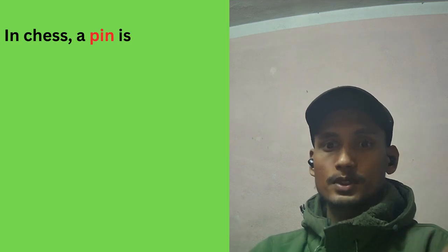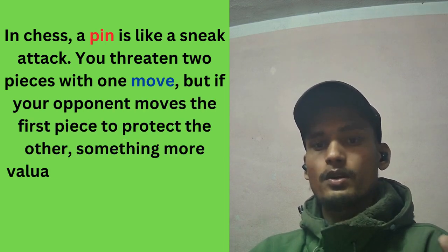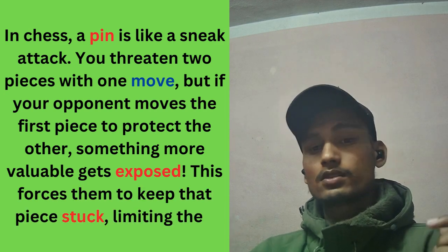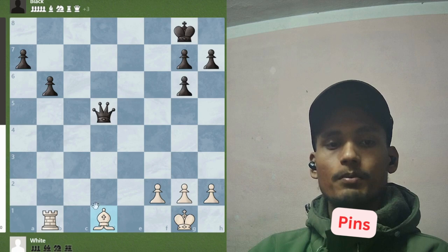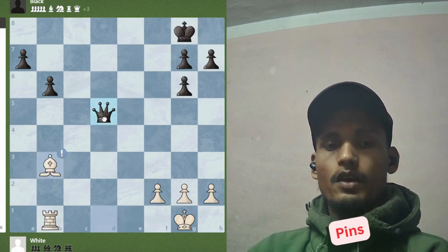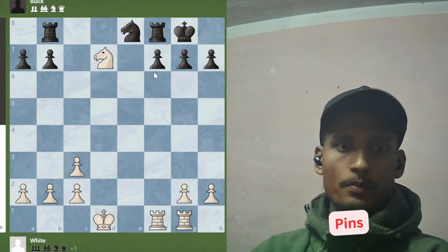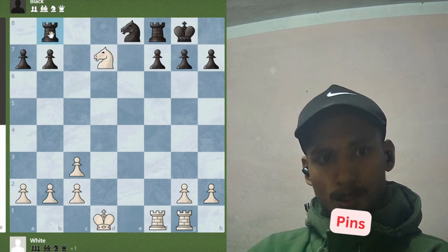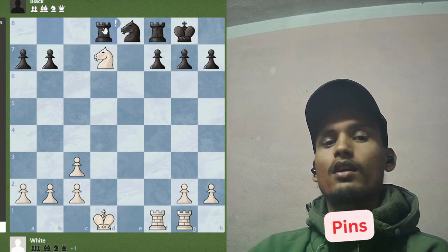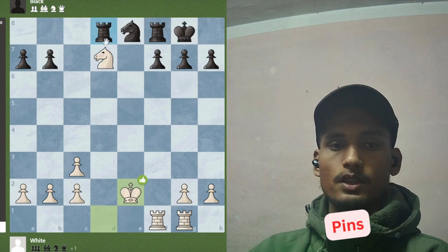Pin. In chess, a pin is like a sneak attack — you threaten two pieces with one move. If your opponent moves the first piece to protect the other, something more valuable gets exposed. This forces them to keep that piece stuck, limiting their moves. In this position, black's king and queen are on the same diagonal, so white can simply pin by moving his bishop to b3. Now black is going to lose his queen and eventually the game. And again in this position, white is threatening a fork with his knight — but not really, because black can simply pin the knight by moving his rook to d8. Now whatever white does, black can simply win the knight.